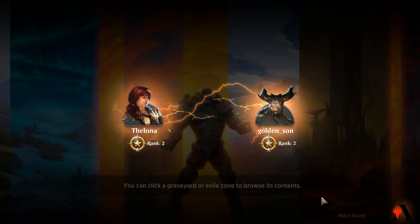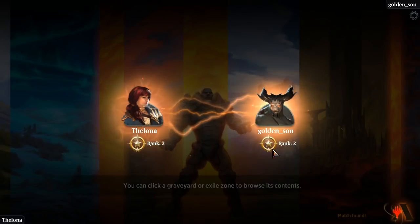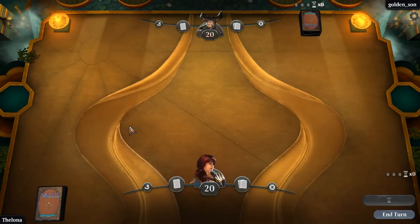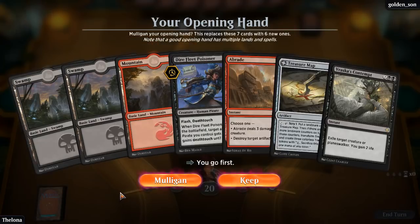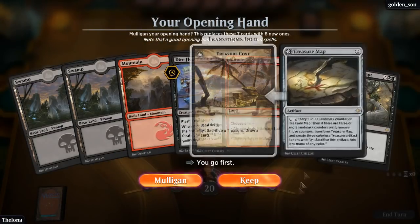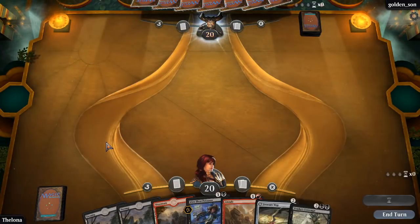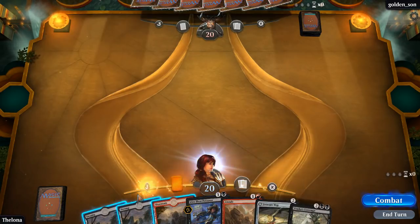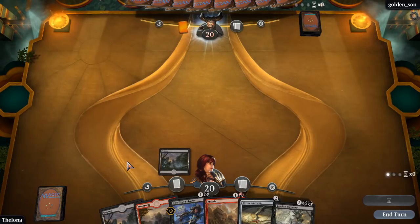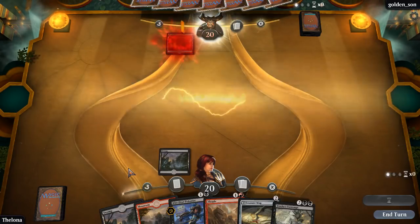Alright, we're up against the Golden Sun. If they fixed the rankings, we might be against an equally matched person - or maybe not, we'll see. We got a whole ton of removal, a potential clock if we want it, and card draw to keep us going. The mana's just fine, unless we draw a Chain Whirler off the top. Let's see what our opponent's up to.